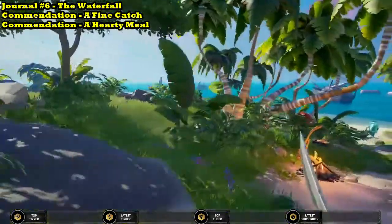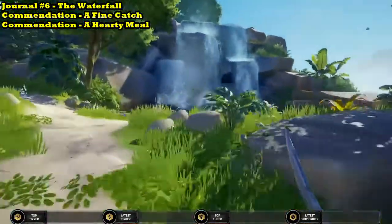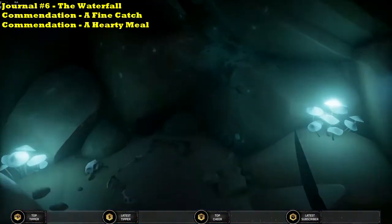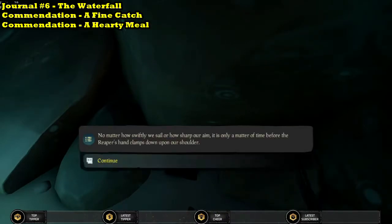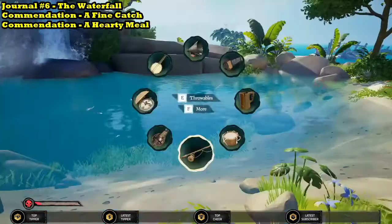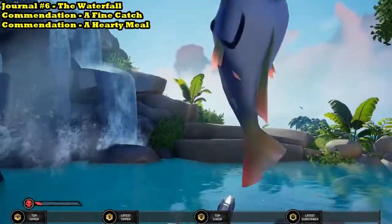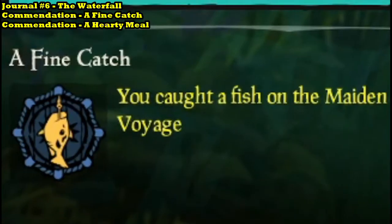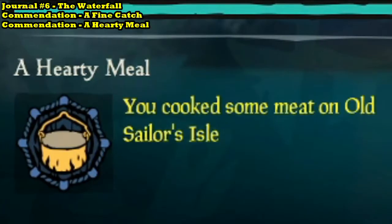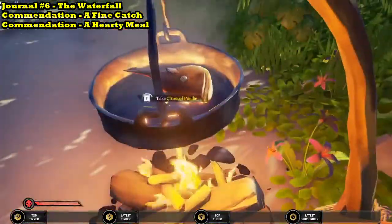I use journal number six as an opportunity to also complete two more commendations. One involves catching a fish and the other one involves cooking food. You'll want to dive underneath the waterfall near where you started and you'll find the journal there. Once you've read the journal, head back out of the waterfall and you can fish in this pool. Select your fishing rod and throw it in. Once you've caught the fish, you will receive the commendation of fine catch. To receive your second commendation, a hearty meal, just turn back down the hill and cook the fish on the open fireplace near where you started. Once the fish is cooked, you will receive the commendation.